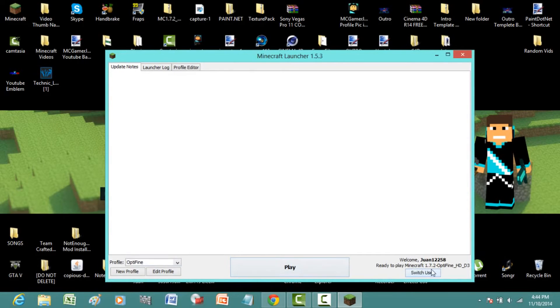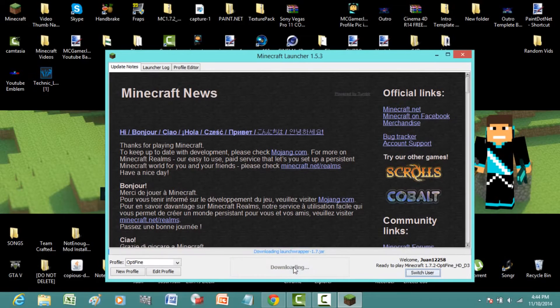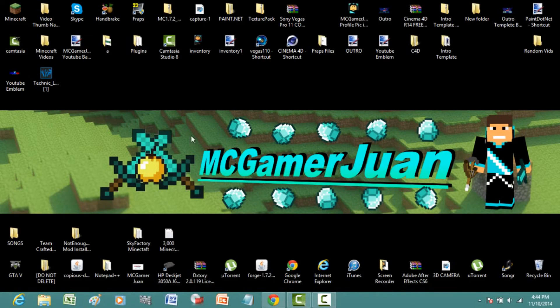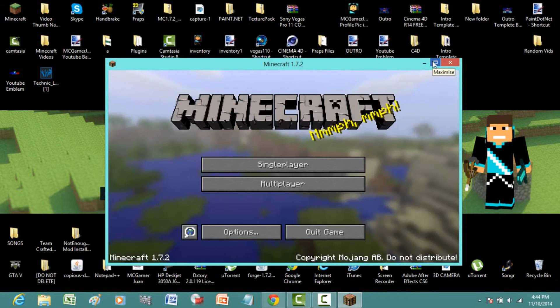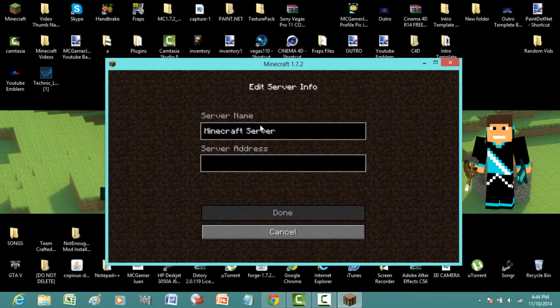Alright, it's up. Now you want to log in to the right version. Hit Play and copy the IP address — the IP is your username followed by .alternus.me. Paste that into Minecraft. Go to Multiplayer, Add Server, and press Ctrl+V.